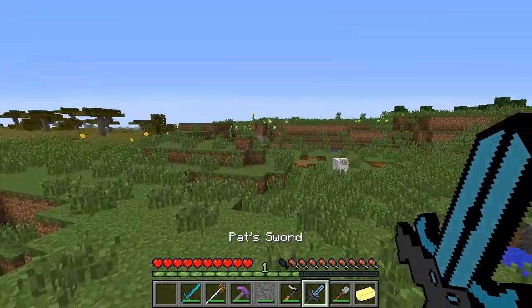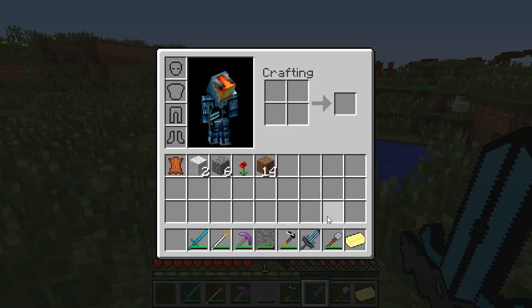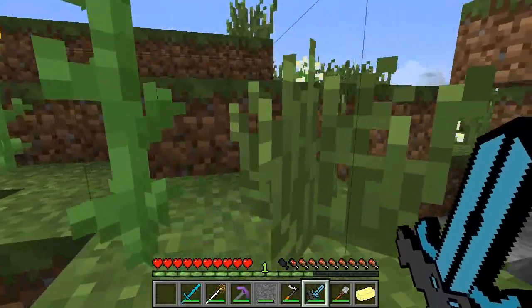Next is Pat's Sword from Popular MMOs. To craft that, put a Diamond Block in the top left and you get yourself a 10 attack damage sword. It doesn't really do anything else special — it just does 10 attack damage.